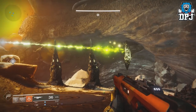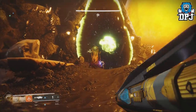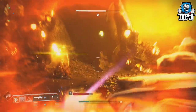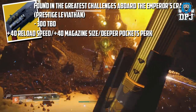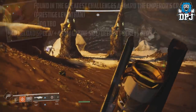I look forward to the Prestige raids. I like the idea of three new exotic catalysts to chase — Telesto, Sleeper Simulant, and the Legend of Acrius. The Legend of Acrius masterwork catalyst gives a bigger magazine size and quicker reload. If you're a fan of the Legend of Acrius you'll know how beastly it already is, so those changes are a must.